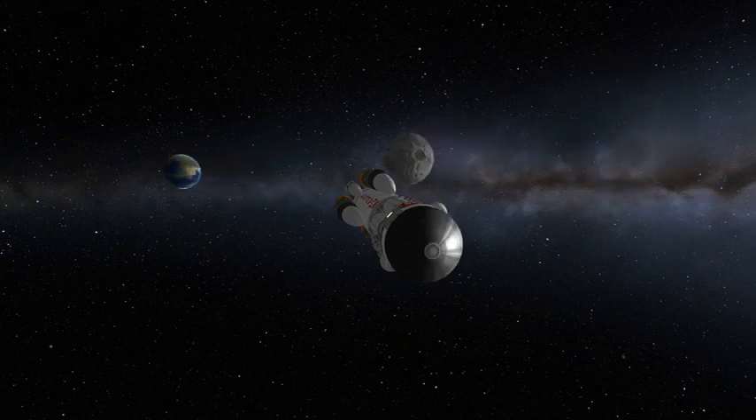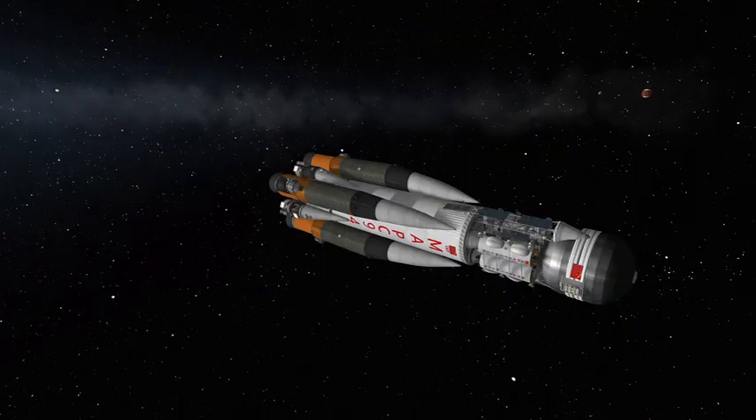Then we just coast right out of Kerbin's sphere of influence, and right into the Mun's sphere of influence, and coast right out of that too. Then we travel through the interstellar gases and solar winds that make up our solar system, right towards the red shores of Duna.